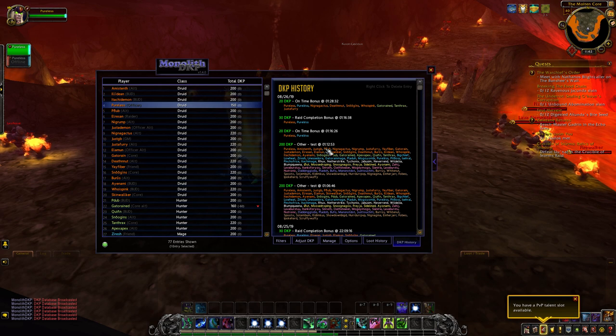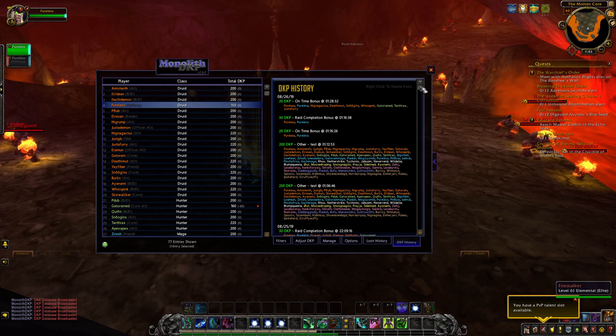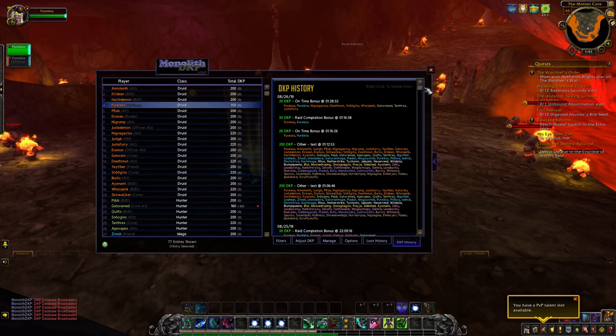Do not decay the raid or the guild, add a bunch of values to a bunch of people, and then try and remove the decay. It's not going to give you the results you wanted — it'll be in the ballpark, but it won't be anywhere near precise.